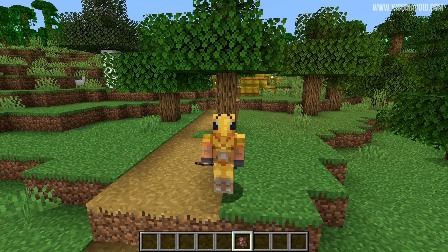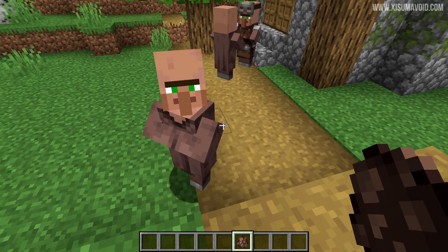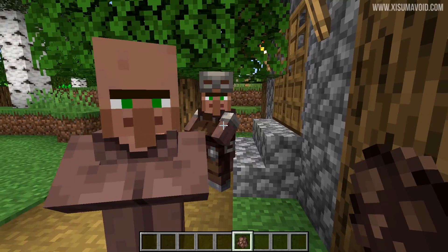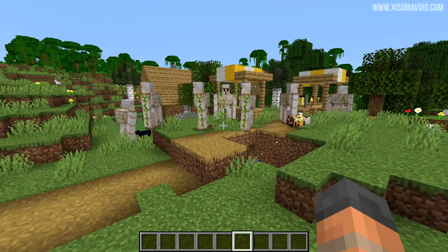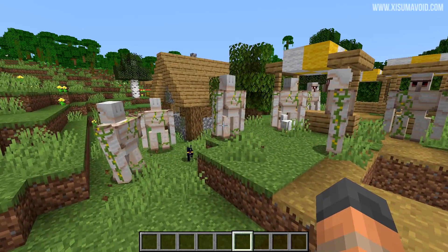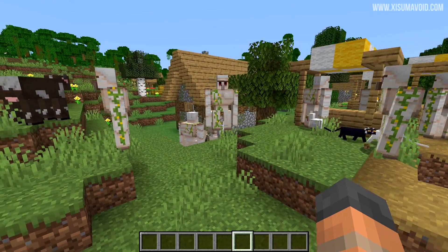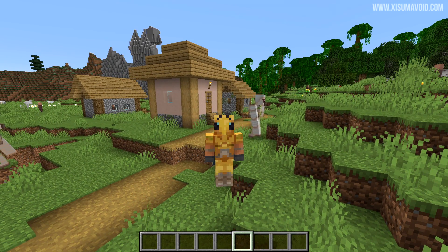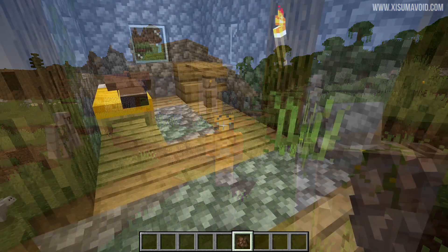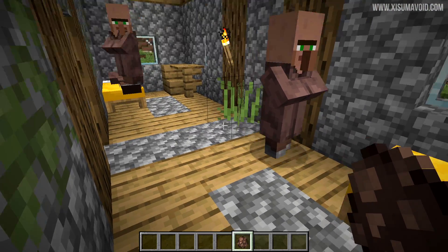Villagers can now spawn iron golems regardless of their profession, status, or latest working time. A villager without a profession, or one that has a profession but hasn't done any work yet, can now contribute to iron golem spawning. One bug was related to having too many iron golems spawning over and over — we've seen this on the Hermit Craft server — so expect to see some differences in iron golem spawning behavior.